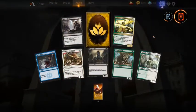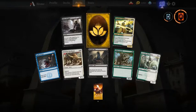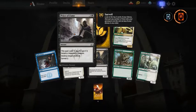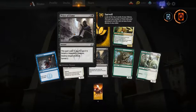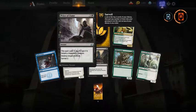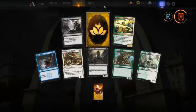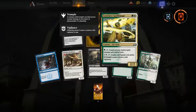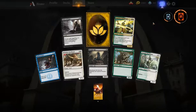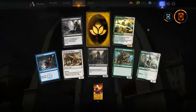Another rare wildcard — Price of Fame would be my first pick. Very good removal: pay four and kill everything, or sometimes pay two. It also surveils two so you can look at your next draws and smooth them out. Otherwise Conclave Guildmage — the guildmages aren't insane or something but once you go to the late game they become incredibly powerful, so always a good pickup.